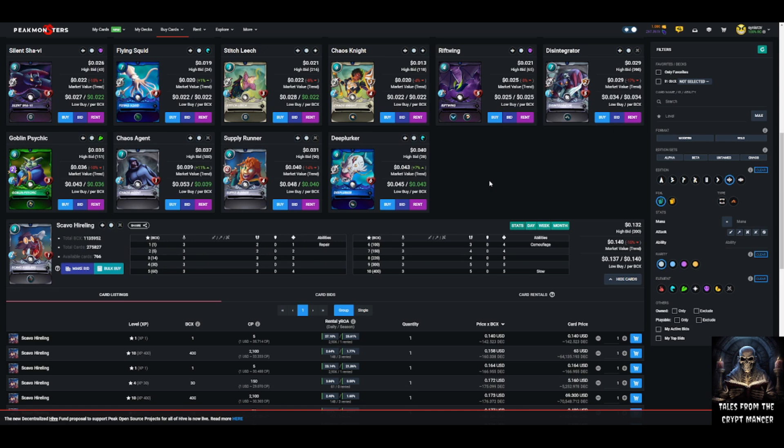A neutral card that can be used with any splinter, at least for Chaos Legion, seems to have an edge in value. It could be that with dual-element splinters the importance of neutral cards may decline a little, but the trend is clear. If you look at the top six cards with the Disintegrator included, four out of six are neutral. So what attributes does Scavel Hireling have? It has repair, camouflage, and slow abilities, and it is a non-attacking card.